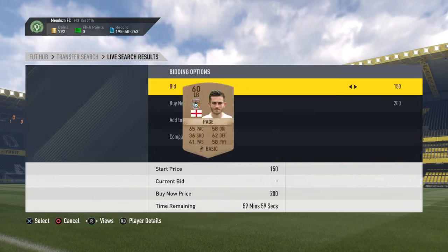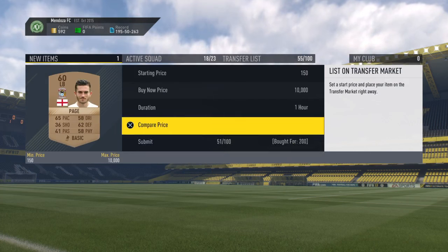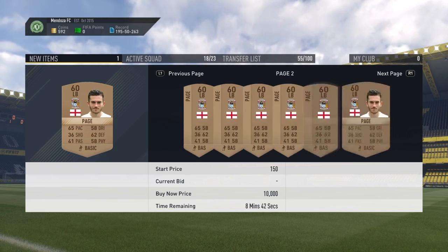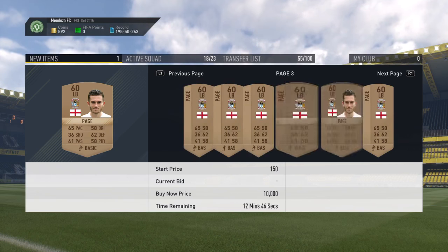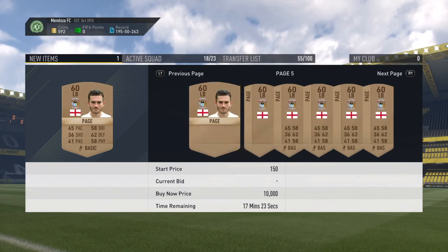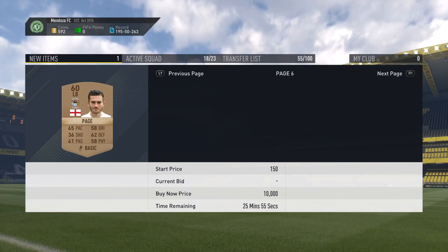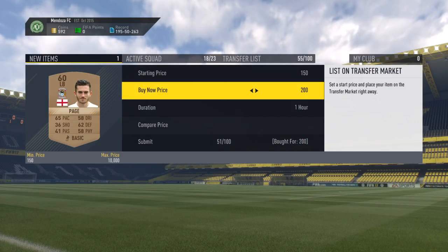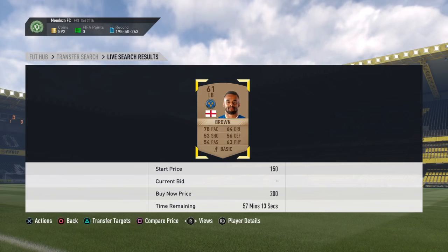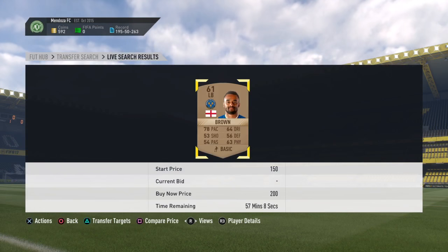792 coins — you can see how easily I made coins there. It may be worth checking the prices of the individual players. This guy looks like he is going for quite a bit — 650 there, so I will probably list him for 550. I will probably list this other guy for about 300, but people could need specific club links so they will be willing to pay more for certain players.